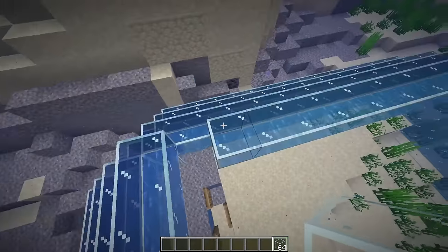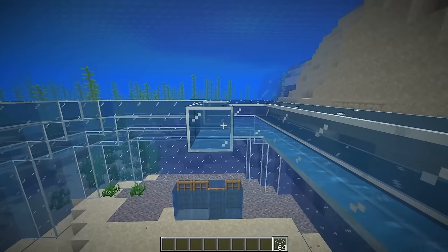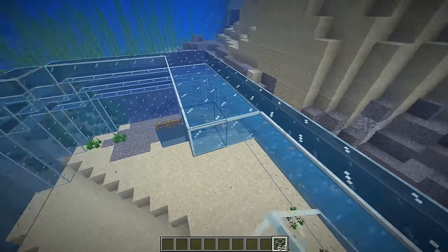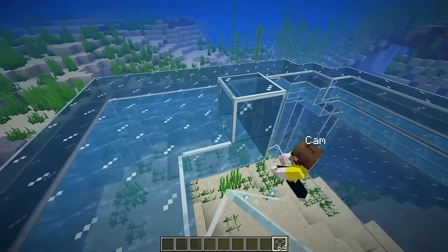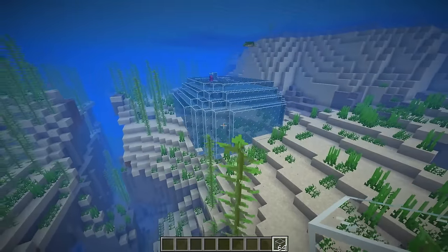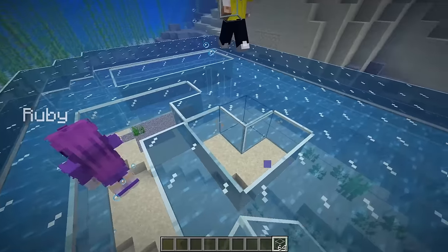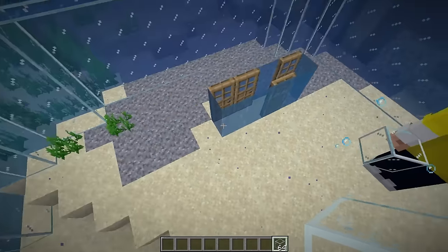Those turtles aren't flying, that's called swimming. Flying and swimming are very different things. Anyways, let's start finishing off the roof - make it flat. Let me go far away and see how it looks. This place actually looks awesome - it literally looks like a dome!